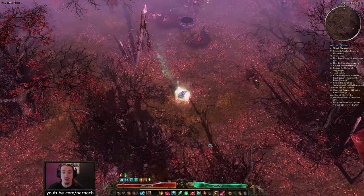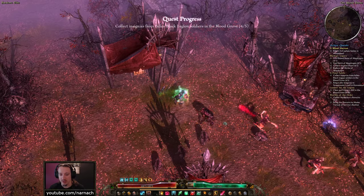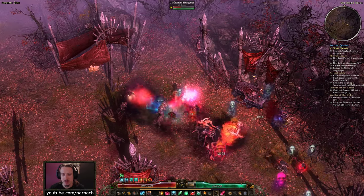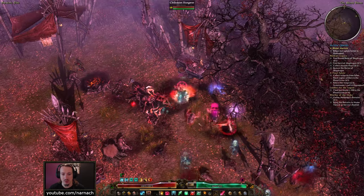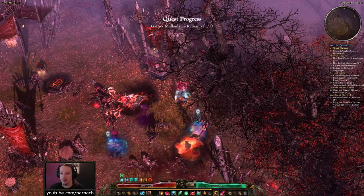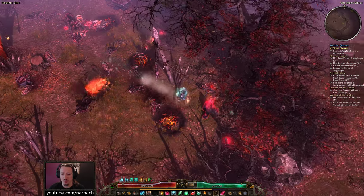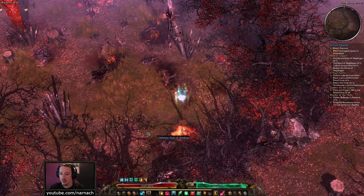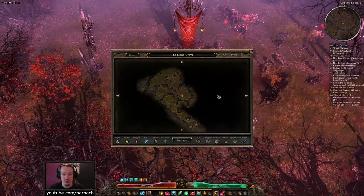At some point we're gonna run into our dear friend Mr. Bloodbinder. The Bloodbinder resides somewhere in here. Killing him is more of an Inquisitor or Clements' Chosen thing rather than a Necromancer. We need one more insignia.